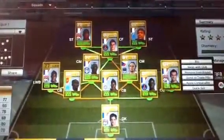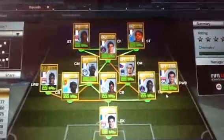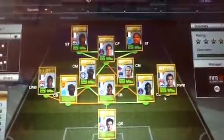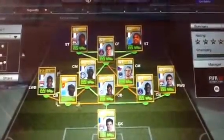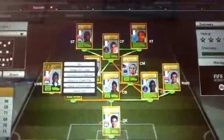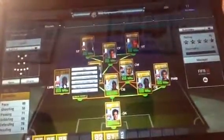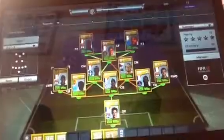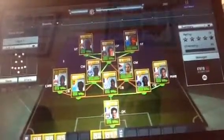In right wing back we have Revier — I believe is how you pronounce it — 77 pace, 76 passing, 80 defending, 70 heading, which is pretty good for a wing back. And then the other wing back is Sacco, 86 pace, 78 defending, 74 heading, 71 passing. Just to run up and down there — he's got all that space to run up there.